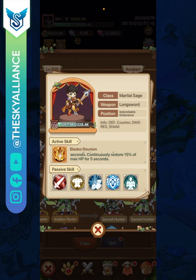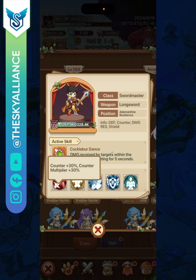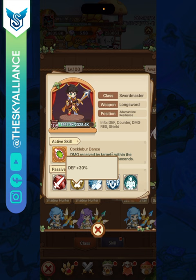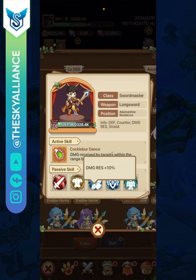This tells you that you are probably a very tanky class with a bunch of healing and survivability, with main damage coming from counters. Moving to passive skills: counter chance goes up by 30% and the counter multiplier also increases by 30%. Counter is damage you deal to the enemy when they release a basic attack on you — the higher the counter chance, the more often you counter, and the higher the multiplier, the stronger your counter hit.